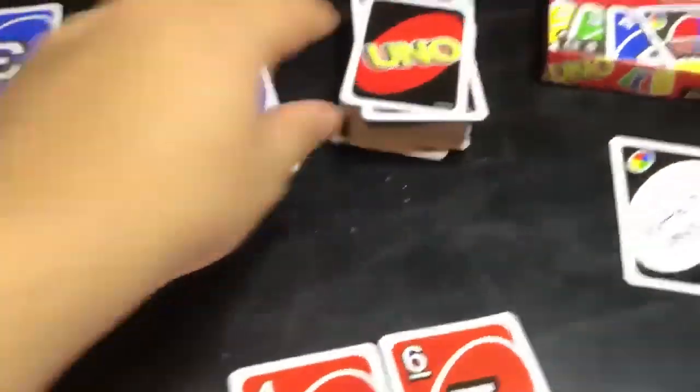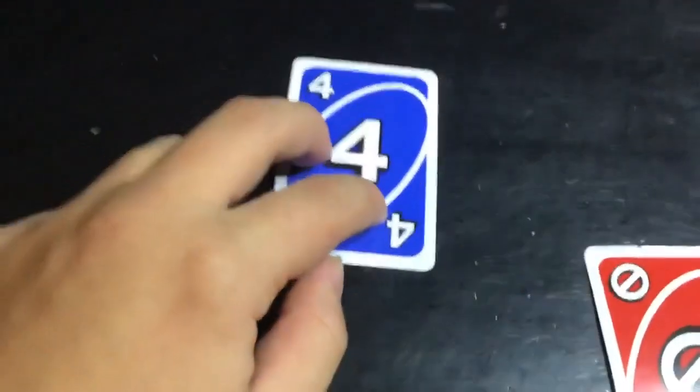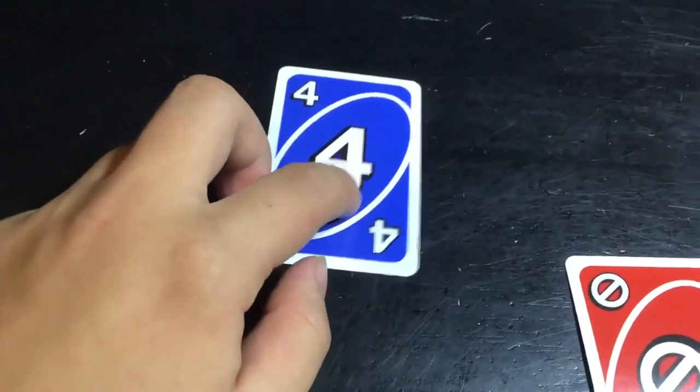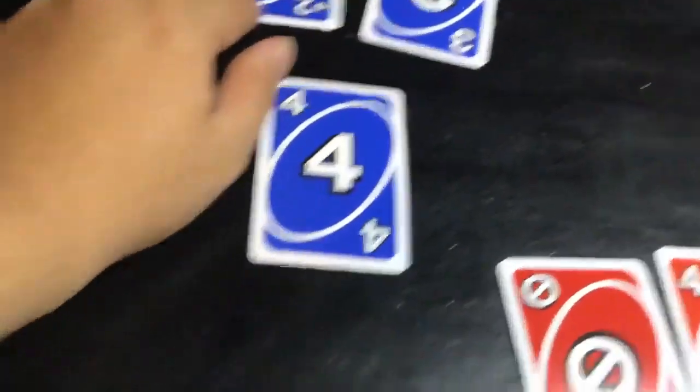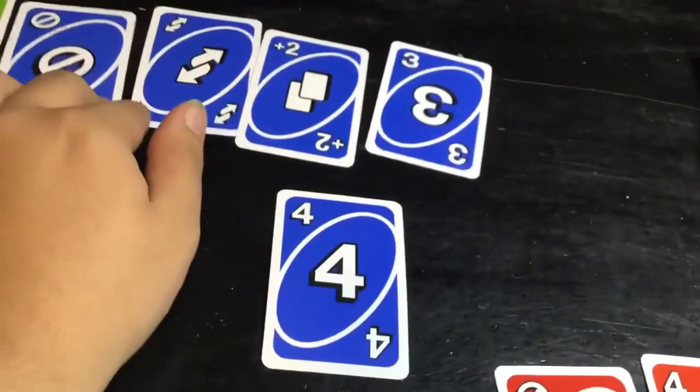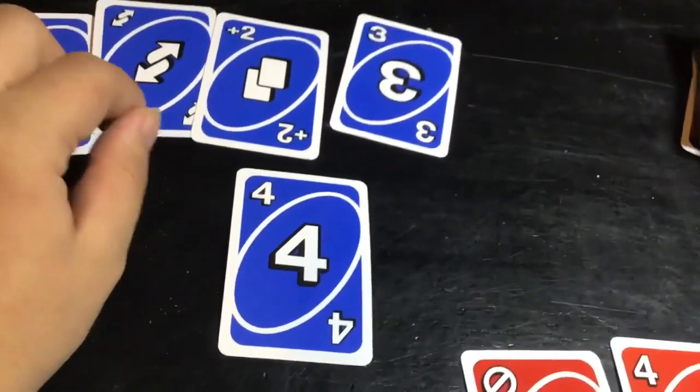When you don't have a card, you've got to draw. How you play to get the cards — let's say you have a blue four. There's four colors in the game: blue, red, green, and yellow. So you can either play a card with any of that blue number. That's one of the special ones, which is plus two, skip, and reverse, which means the way you're playing blue.